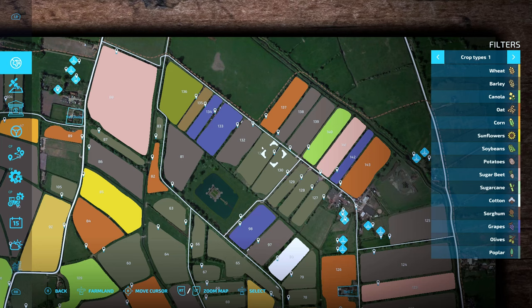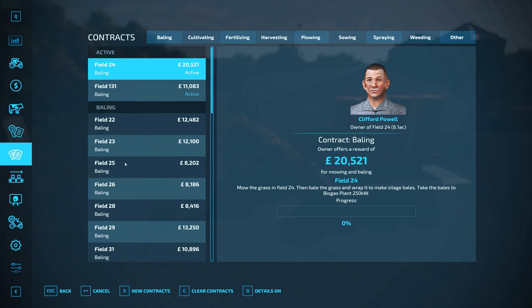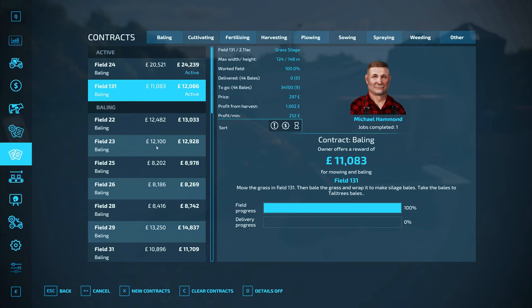Let's confirm we'll do the right thing here — it's been about a week since I've been on this save game, so I don't want to make a stupid mistake. Field 24 is going to the biogas plant — we need to remember not to take it to the bale sell point nearby. I'm also using an enhanced contracts mod — I can't remember the exact name, but it gives us more information like grass size, lets you sort missions by net profit, and gives a lot more detail overall.